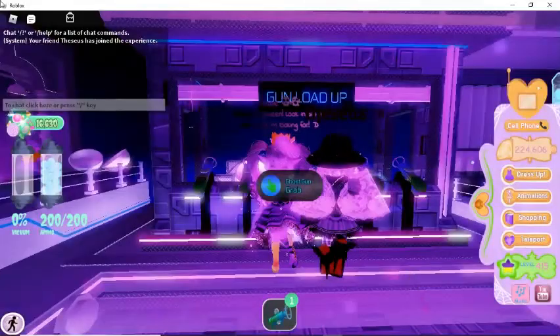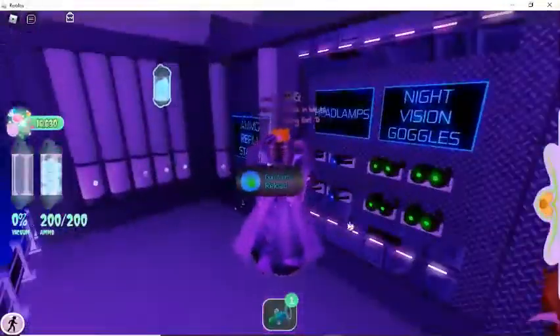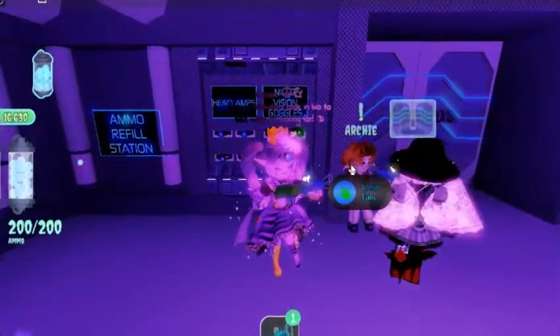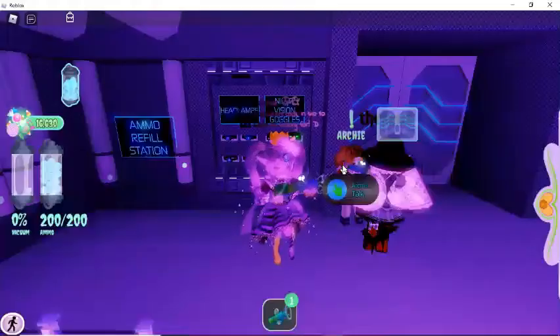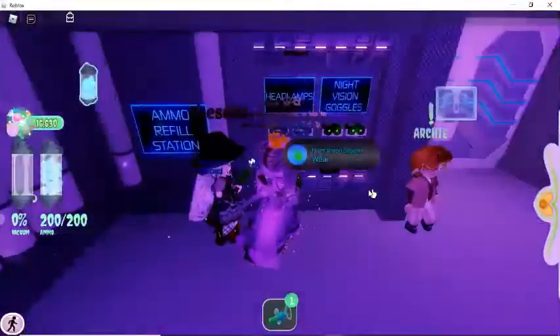This is his first time seeing the new update so let's get started. I see that you already have the ghost gun, so the next thing you need to do is grab this headlamp and the night vision goggles. They look really cool. You can talk to Archie — Archie tells you how to play — but I'm going to be teaching you. You must put on the headlamp. Why? Because it's helpful! And then you need the night vision goggles.